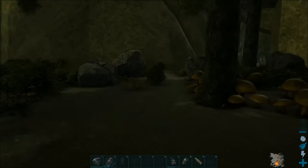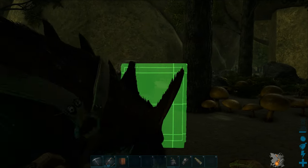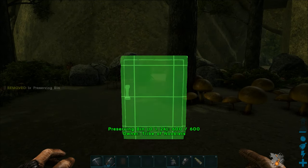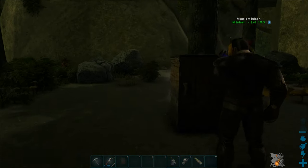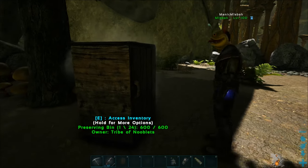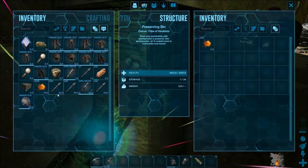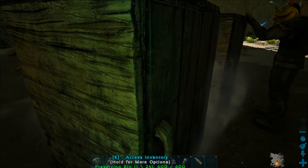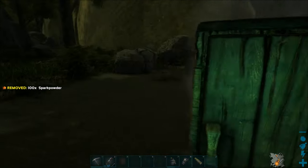The first thing you need to do to tame him - the food he likes is honey. Put a preserving bin down because the honey spoils really quickly. Put yours down as well in case we get too much honey. Put spark powder in it.